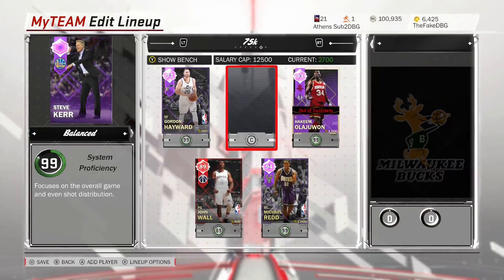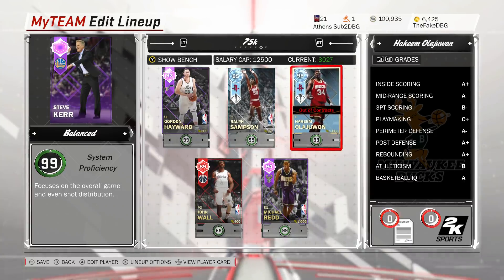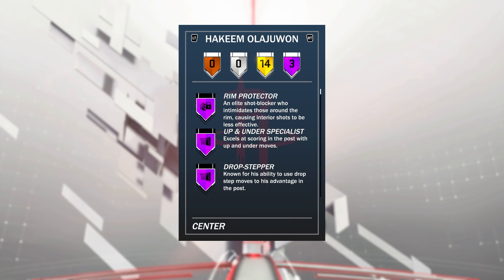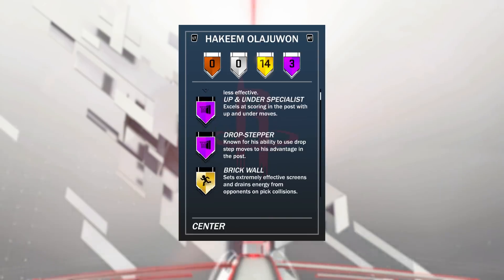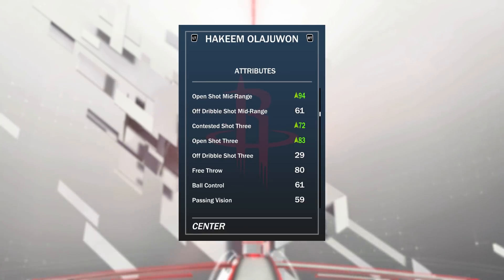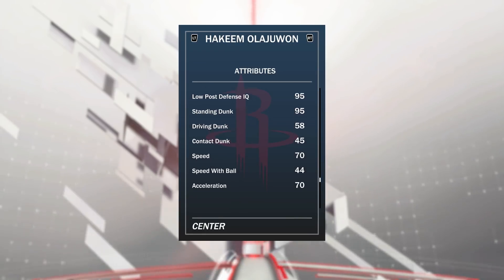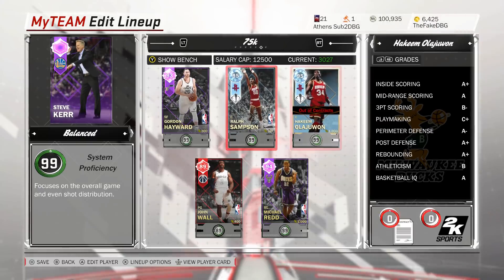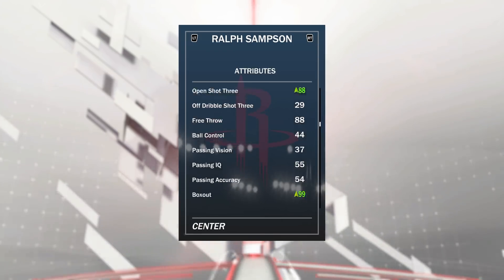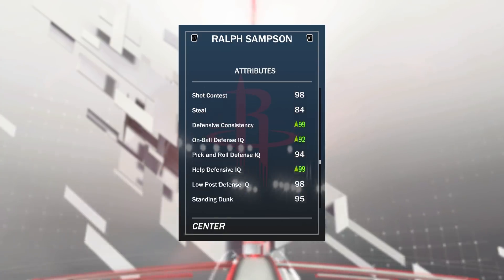At the four we have got a center and it is Hakeem Olajuwon, and at the five we have got Ralph Sampson. The Sampson and Olajuwon duo is like 25k and both of these cards go to 95 overall diamonds. Hakeem basically becomes a slower version of his diamond — he's got three Hall of Fame badges and 14 gold. He has 94 open shot mid and 83 open shot three; his three-pointer feels the same as the 98 overall, he just doesn't miss when open. Ralph Sampson on the other hand is a 7-foot-4 center with 99 rebounding, 99 block, 92 on-ball defense, and a lateral quickness of 79 — for a 7'4" player that's insane.